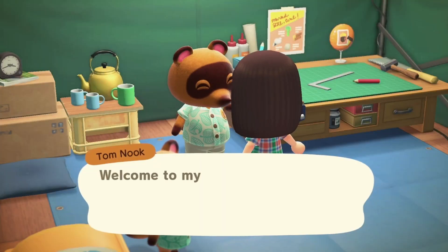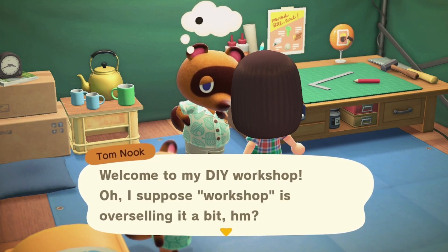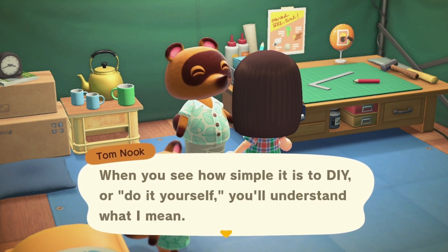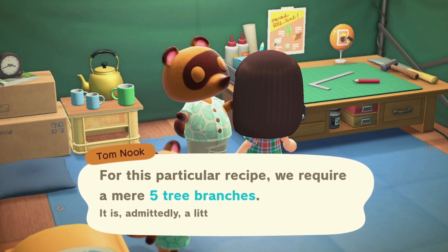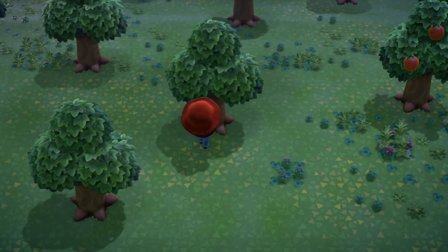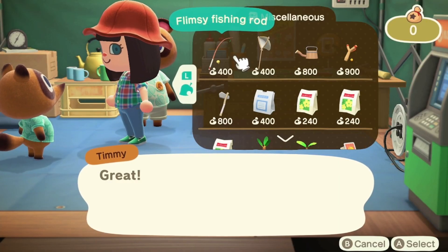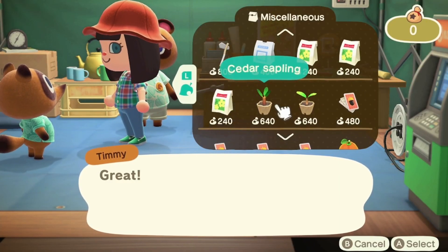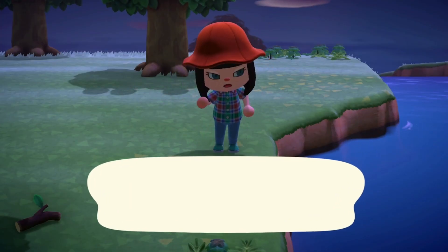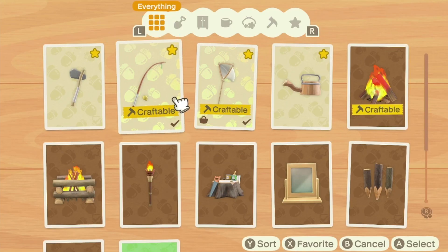So how do you get a fishing rod? You get the DIY for a flimsy fishing rod from Tom Nook when you take the DIY workshop from him on the first day on your island that is synced up in real time. This version takes five tree branches, which you can get either from collecting them off the ground or by shaking hardwood and cedar trees. Once you get the DIY recipe from Tom Nook, you will also be able to purchase already made flimsy fishing rods from Timmy and Tommy. The drawback is that it breaks after about 10 uses, which means you have to craft them pretty often.